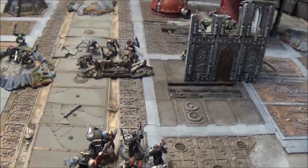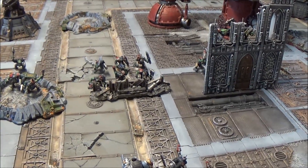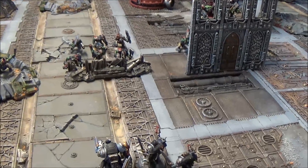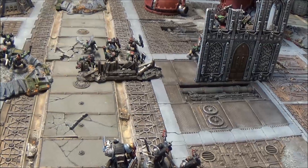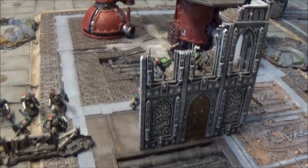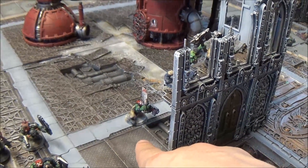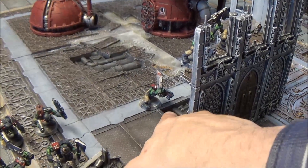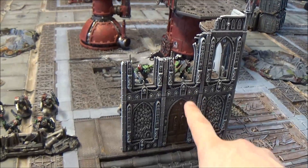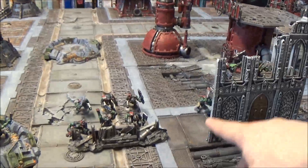Another point: using the core rules, a unit is either in cover or it's not — if even one model is outside, the whole unit loses cover. The advanced rules for terrain agree: ruins say infantry units that are on a ruin receive the benefit of cover. So with a three-man unit of Orcs, if two are on the ruin but one is outside, the whole unit is disqualified from having cover because it's the unit that needs to be on the ruin — one guy spoils the party.